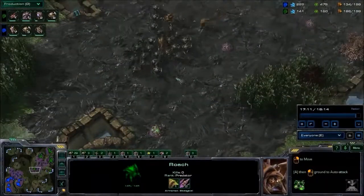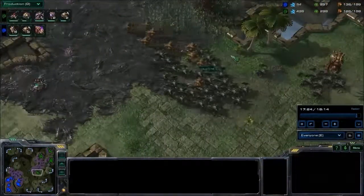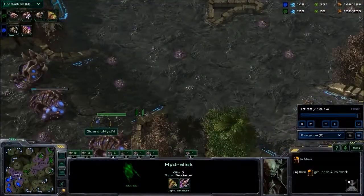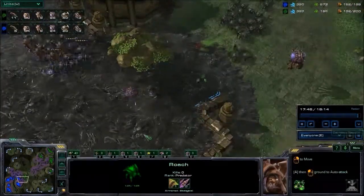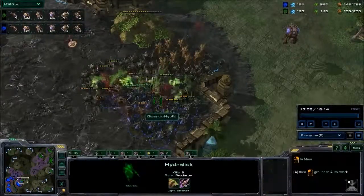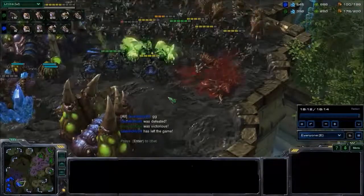Hope is moving across the map with better creep spread than in the first two games. A little ninja attack of two Roaches from Hyun falls miserably. Hyun knows what is coming. Hope gets a full surround — the positioning for Hyun was decent, but with 50 Roaches and Hydras versus Hyun's tiny force, Hyun does not stand a chance. All the Roaches and Hydras are melting away in seconds, and Hyun is going to have to GG.